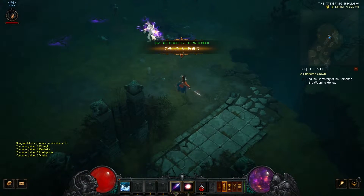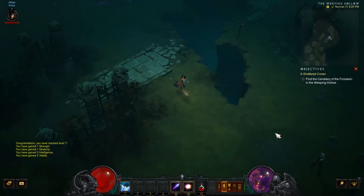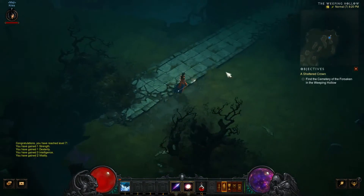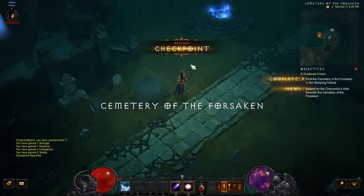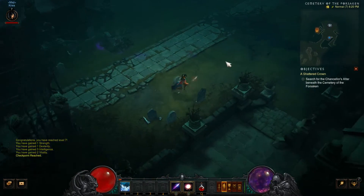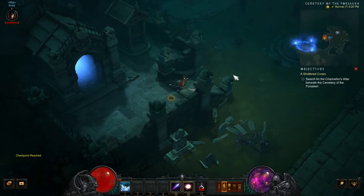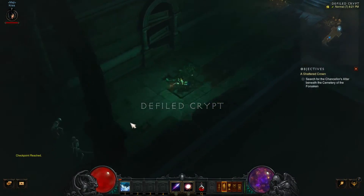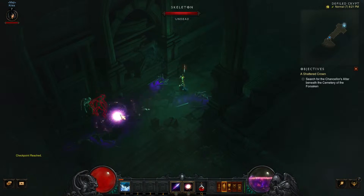Level 7, there we go. Unlocking anything here? Ray of Frost — no. It didn't take us too long to get something for our arcane orb. There are multiple crypts up here and you go through them, hopefully getting the right one. If not, you're still going to get some pretty nice experience going through the others, so it's a win-win really.